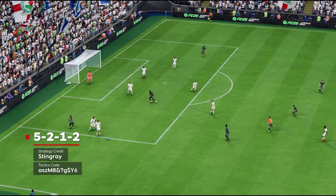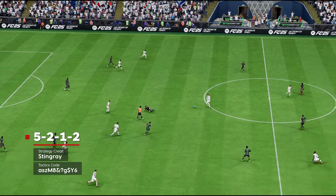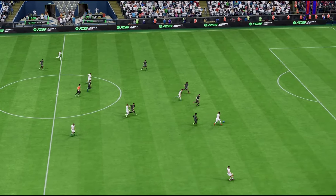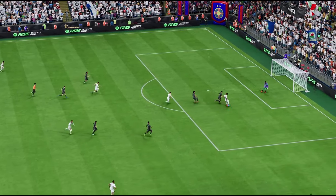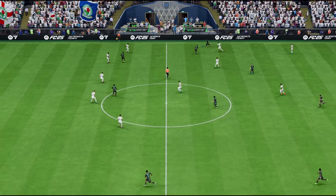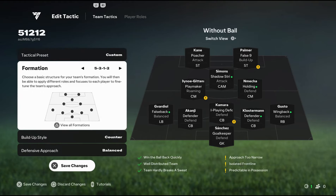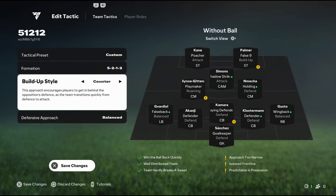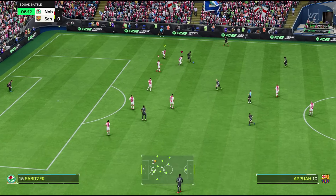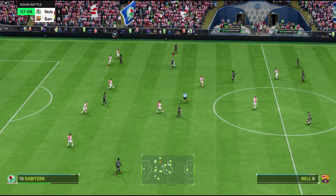Finally, there's one formation that the best player in the world has been using to destroy opponents during the early days of FC 25. Stingrace's 5-2-1-2 tactics are ultra-defensive when you don't have the ball, while still giving you more than enough attacking options to find the back of the net. If it's working for the number one player in FC 25, it's definitely worth checking out. Using the 5-2-1-2 won't make you any friends, but it's likely to be effective. Use the counter build-up style and leave the defensive approach on balanced. The goal is to soak up pressure with tons of defenders and quickly get out on the counter when you regain possession.